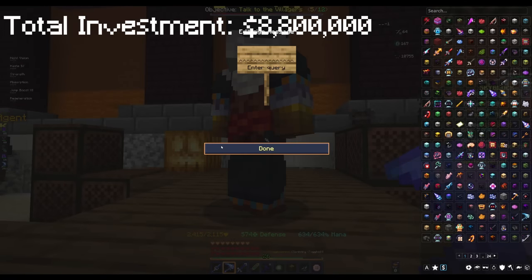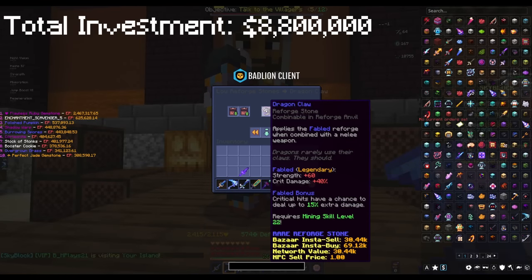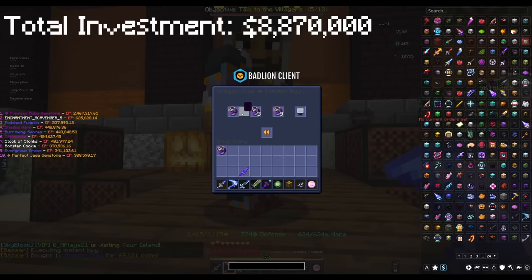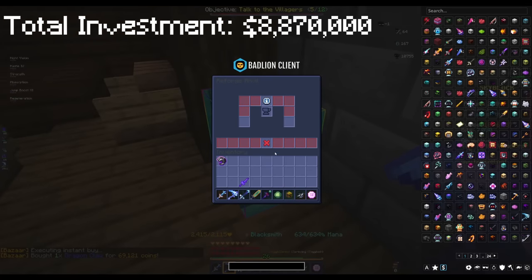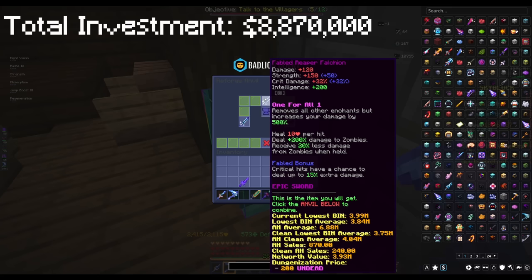Next we're going to buy a Dragon Claw, which should be very cheap. We're going to make it Fabled. I'll just buy one instantly for 70,000 — super cheap. Going over to the anvil to apply it. Here's our Fabled Reaper Falchion now.